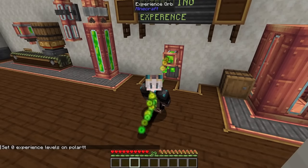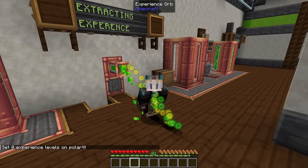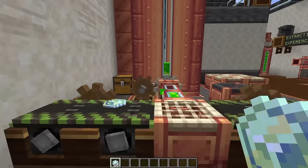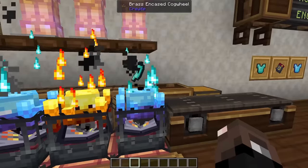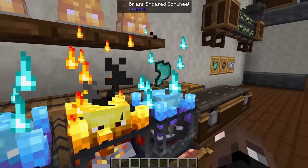Hello everyone and welcome back to the channel. Today we will be taking a look at how to fully automatically enchant using the Minecraft Create mod. The mod that's actually allowing us to do this is Create Enchantment Industry, which allows us to take experience, turn it into a liquid form, which we can then either store for future enchantments and pump out, or use that liquid experience to fully enchant our armor and tools completely automatically.